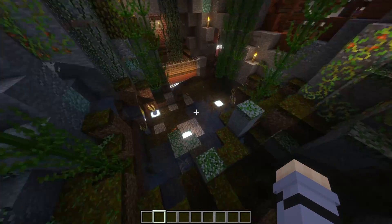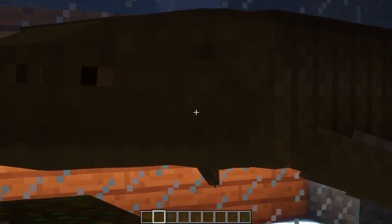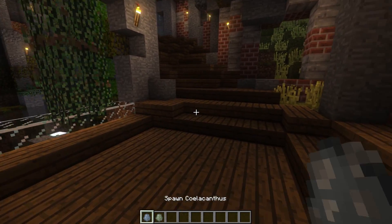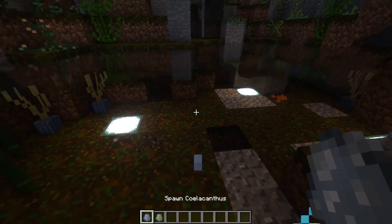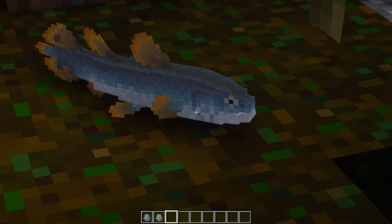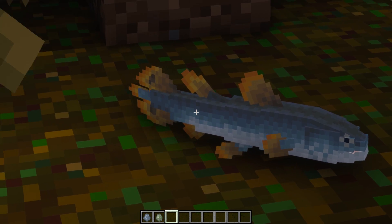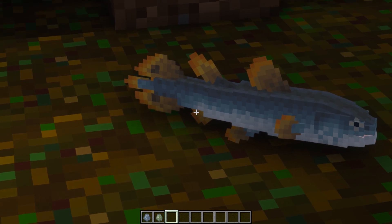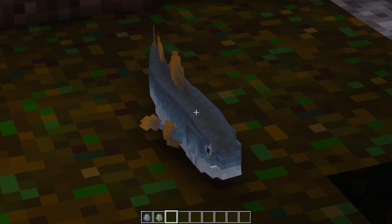We're going to start off once again with our Sarcopterygians — our lobe-finned fish. I am hooked on fish; we're going to have to talk about fish, I'm so sorry. Funnily enough, the latest update has actually added two extremely iconic lobe-finned fishes. First we have Coelacanthus, an extinct type of Coelacanth, made famous for suddenly turning out not to be completely extinct in the 1930s. You can see they've recreated its very iconic tail here — they've done a fantastic job. But even more famous than Coelacanthus...